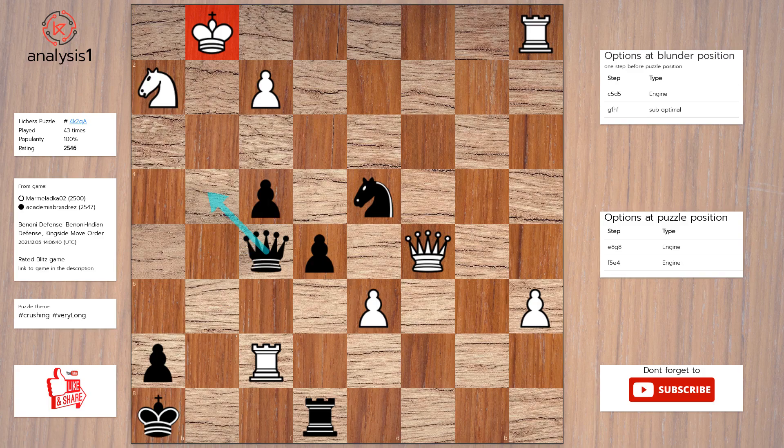Queen to g4, check. Queen to b1, check. Knight to f3, check. Knight to e2, check.